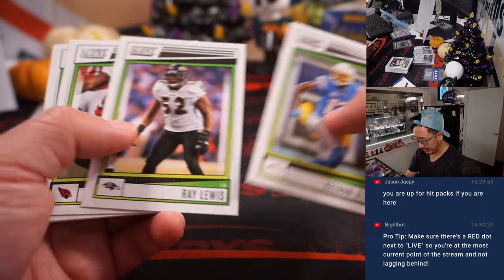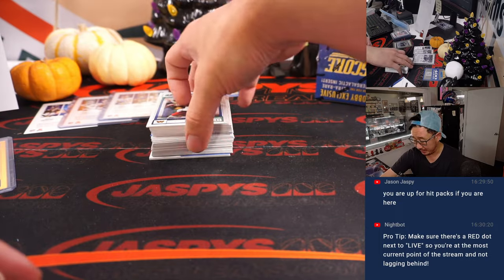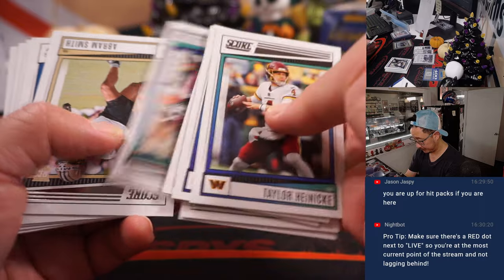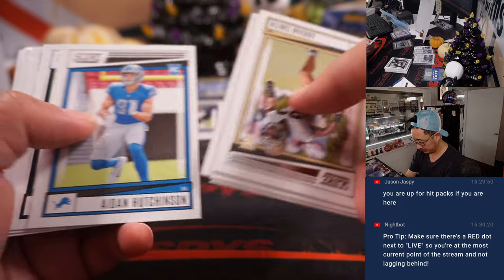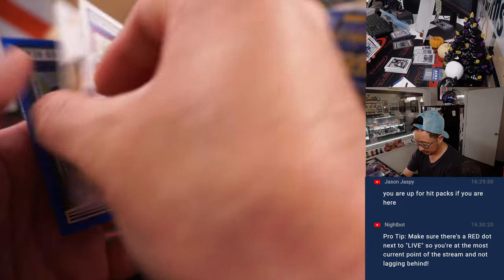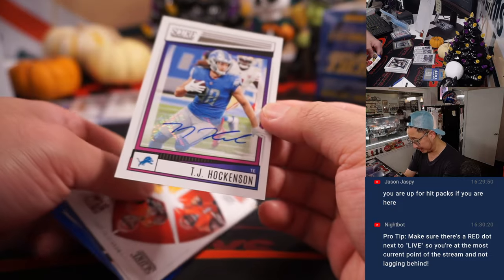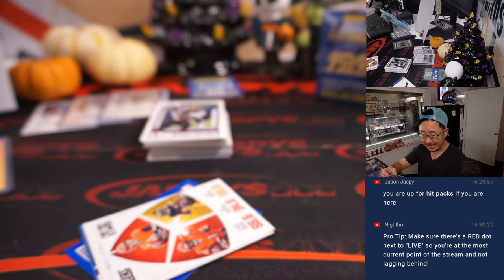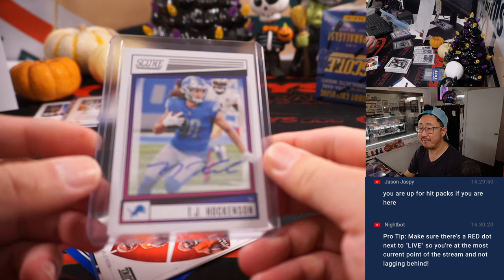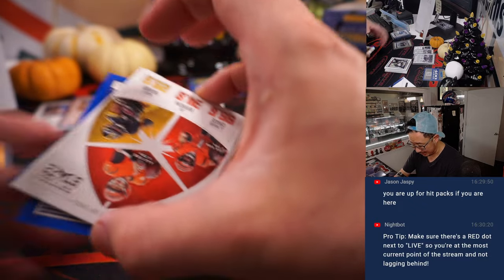Dylan, Jason Jaspi is looking for you on Instagram — you're up for hit packs if you're in this chat. Go to the Instagram chat at Jaspi's Breaks. TJ Hockenson — there you go. Lions, NFC North, that'll be for Adam and the North. Got him on my fantasy team, putting together some good weeks here and there.